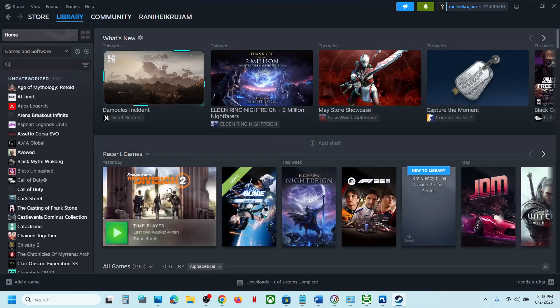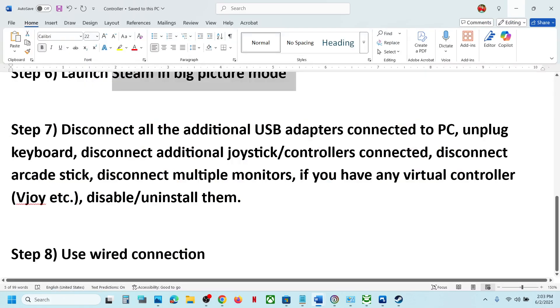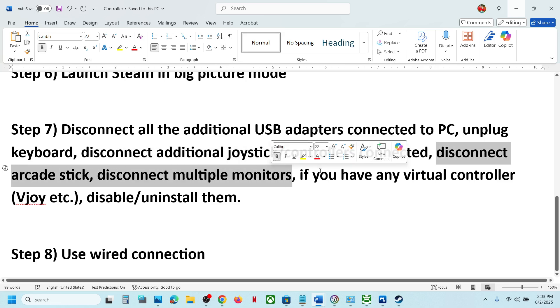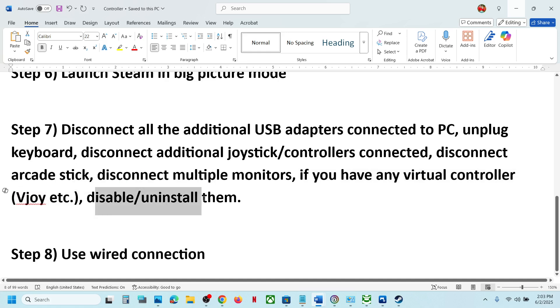Still not working? The next step is to disconnect all external devices you are not using — USB adapters, external keyboards, or external mice. Unplug them, launch the game, and check. Also disconnect any additional or extra controllers, arcade sticks, and multiple monitors. If you have any virtual controller software such as vJoy running, disable or uninstall it and then check.